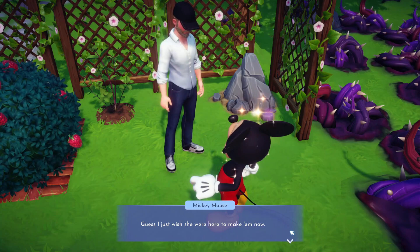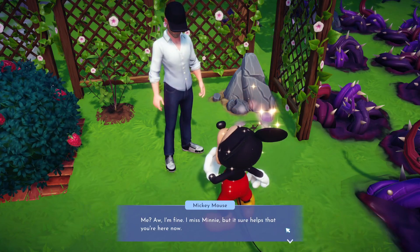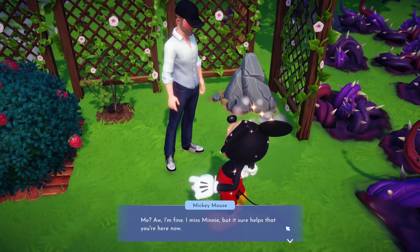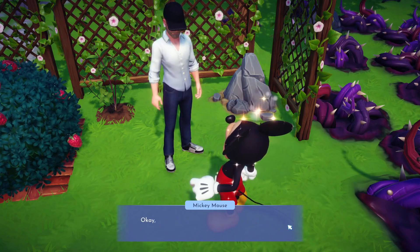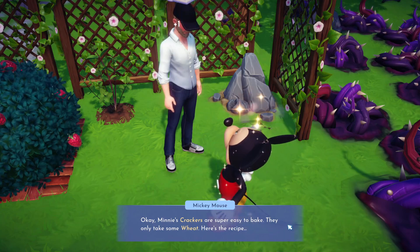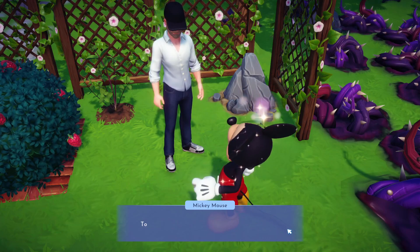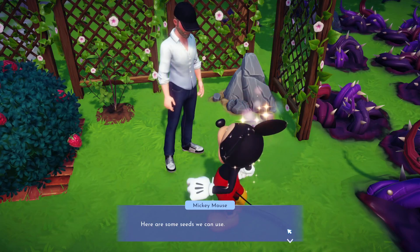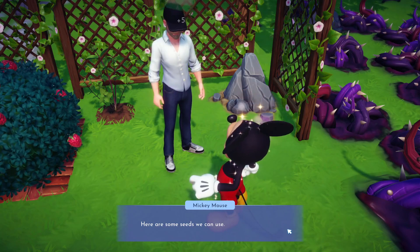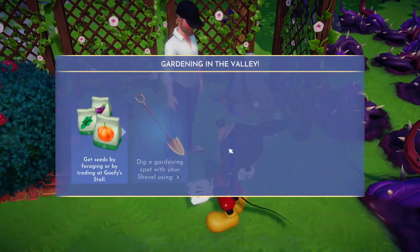So cute, aww — the real reason he wants to make crackers is because that's what Minnie used to make. Aww, poor Mickey. Mickey, are you okay? Mickey don't lie — we all know you miss Minnie. Don't lie. Here's some wheat — start gardening before you start cooking. I already have wheat. See you real soon.